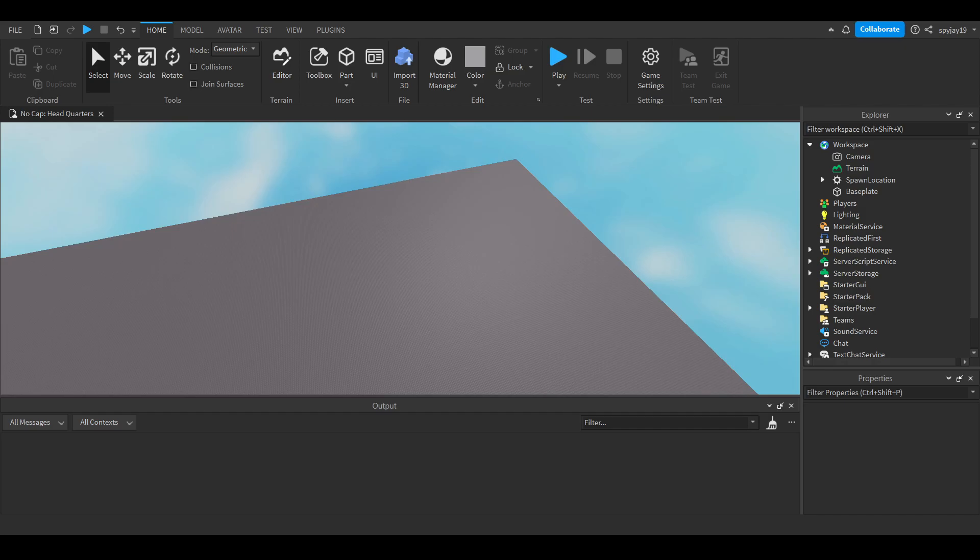The full admin panel lets you warn people, kick, ban, unban, teleport people to you, teleport to people, return people to certain positions, and freeze or unfreeze them. I was thinking of making a tutorial on the full thing but wasn't sure if people are interested, so let me know in the comments.